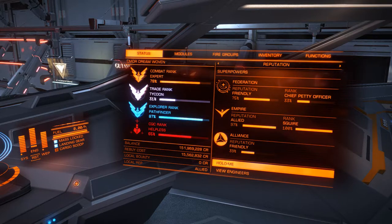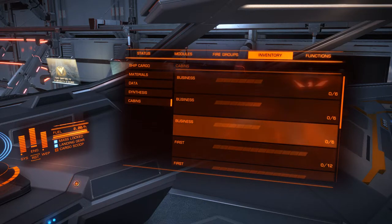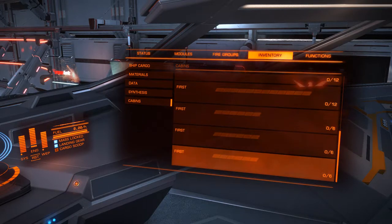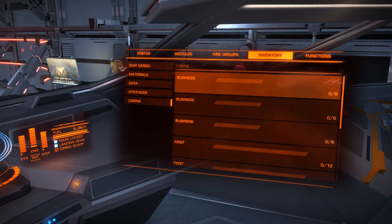First things first, I'm in an Anaconda. Obviously you can do this in a smaller ship — you'll have fewer cabins and make a little bit less money. I'm carrying nine cabins ranging from six-slot business cabins to twelve-slot and six-slot first class cabins. Can't carry luxury cabins — they're limited to ships like the Beluga. I don't bother with economy class cabins; if I take an economy passenger mission I just give them a free upgrade into a better cabin.